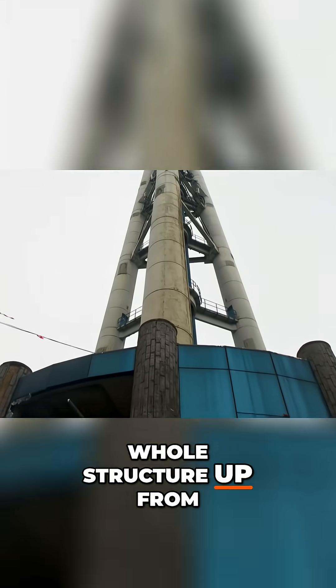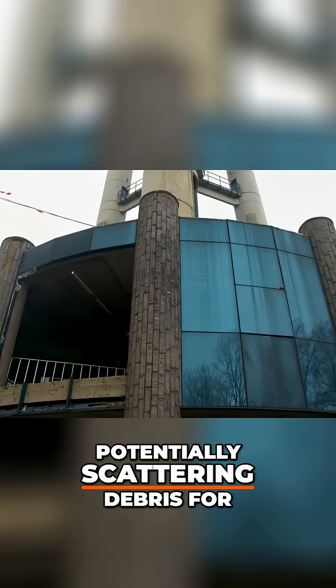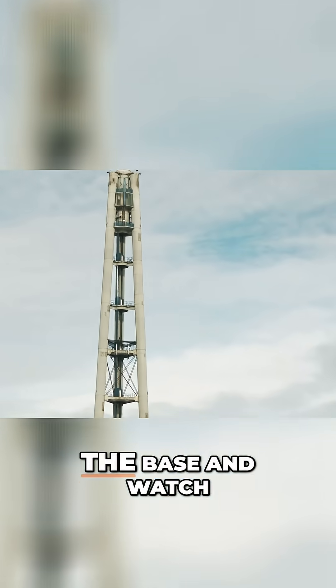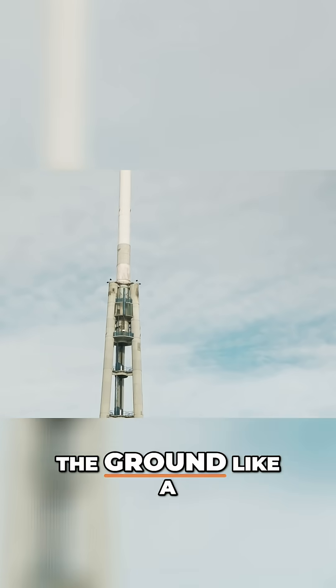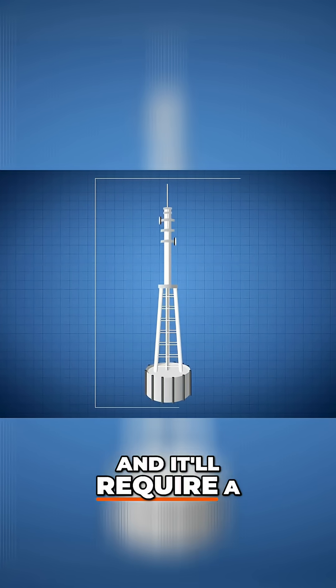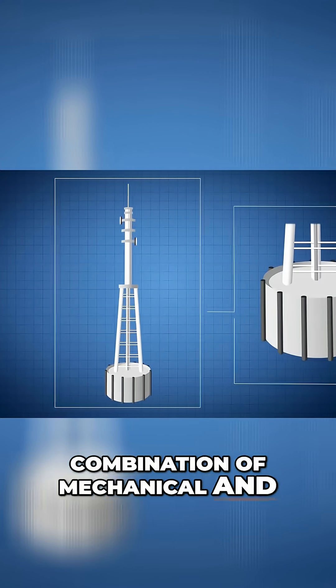Rather than blow the whole structure up from top to bottom, potentially scattering debris for miles around, the plan for this job is to destroy the base and watch the tower fall to the ground like a giant concrete tree. There is a three-stage strategy in place and it'll require a combination of mechanical and explosive force.